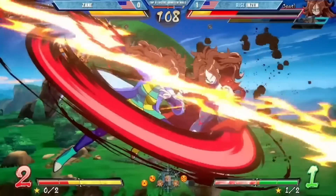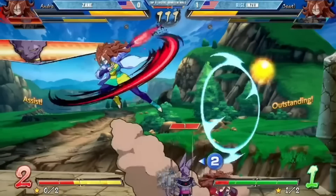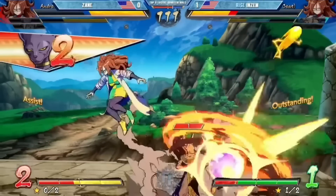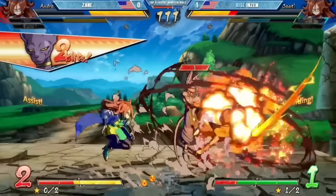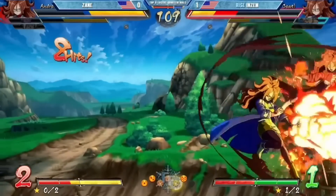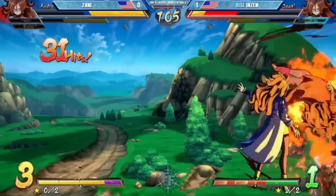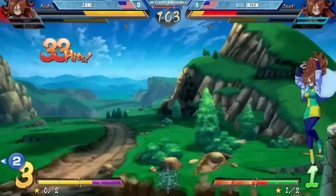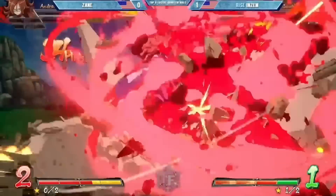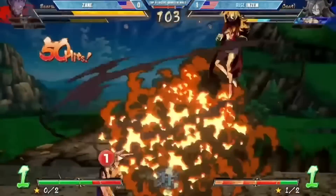And then that's the lab coat classic — spin across the screen and then call your assist for when they try to chase you. In this case Beers assist is insanely fast so it gets the pickup. Three assist however able to pick up the combo. Zayn has one more jump left — that one is death. Now Enzim is left with a nerfed anchor Vegeto.